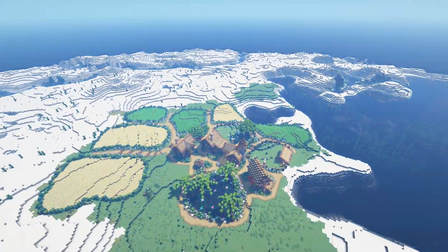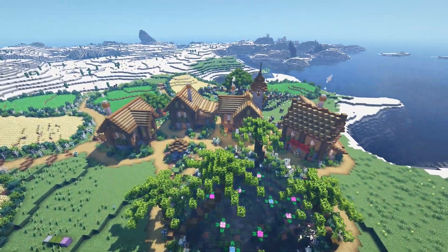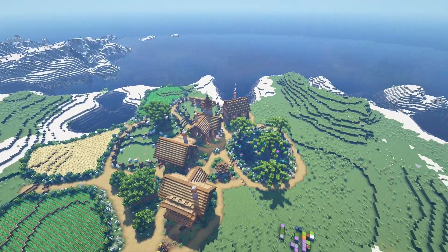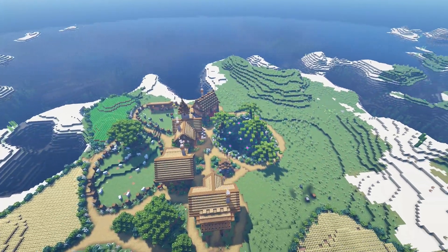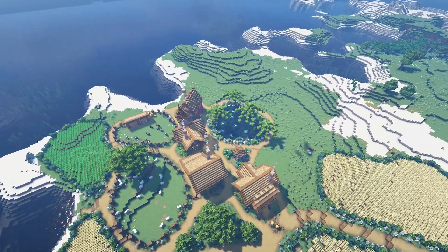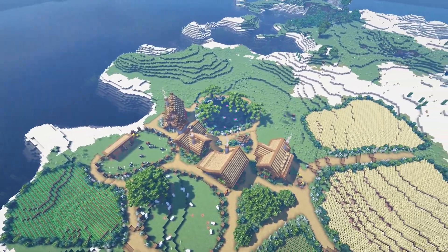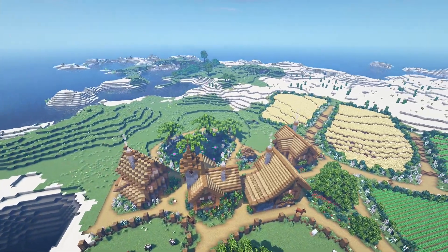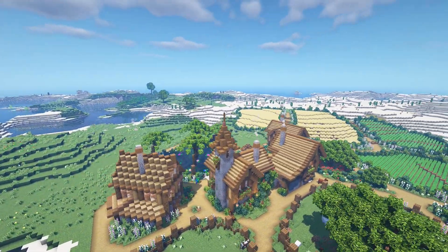Ladies and gentlemen of the internet, welcome back to the Village Transformation here in my survival world. Today I want to tackle the Fisherman's House down by the water and break away from the other houses just for a bit. Last time we built the Butcher's House on a diagonal and the village is turning out better than I could have ever hoped for. So grab your snacks and drinks and make sure to destroy that like button the way Godzilla destroyed Hong Kong.